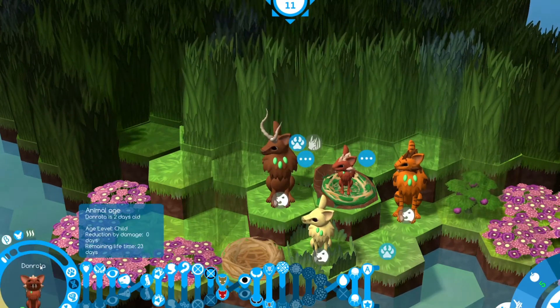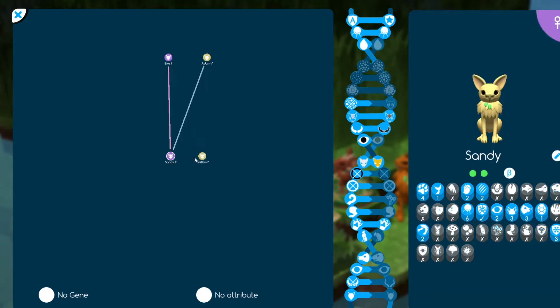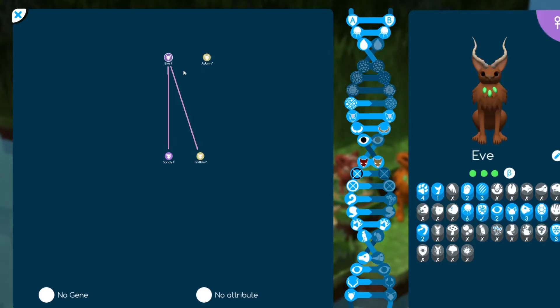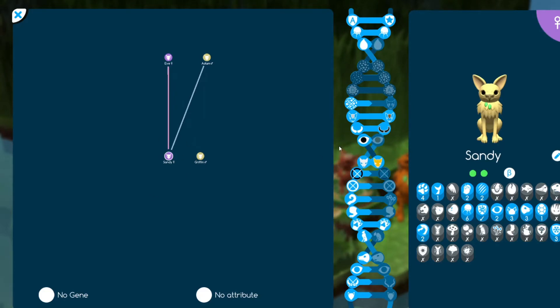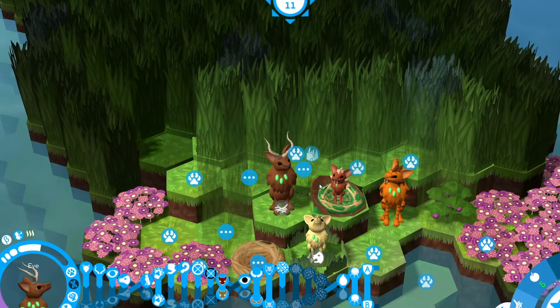I didn't name the new baby either — I'm going to call him Griffin. So there's Sandy and Griffin. He has the peacock tail in his recessive genes, so that might persist throughout the line. They both have A-star immunity type, meaning Sandy and Griffin can't have babies together — we'll keep breeding until we have a new breeding pair to eventually take over from Adam and Eve.